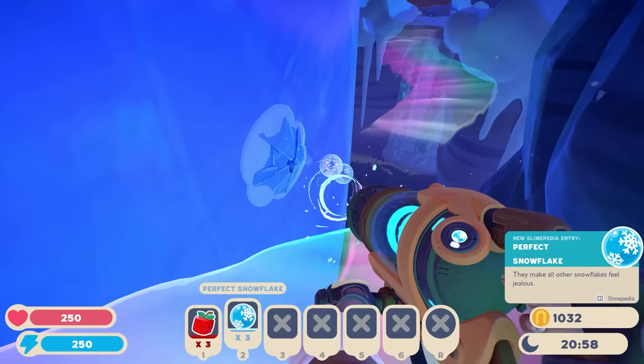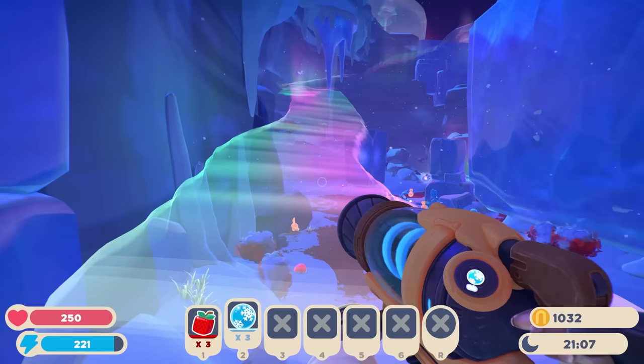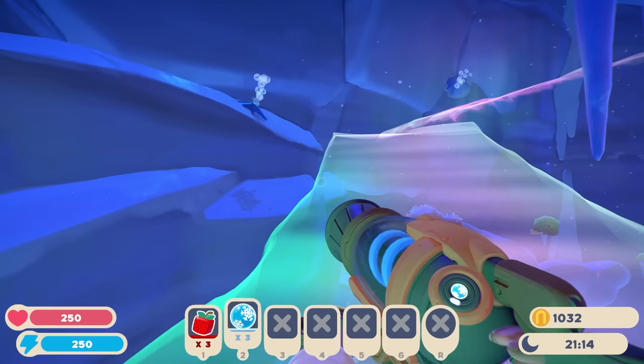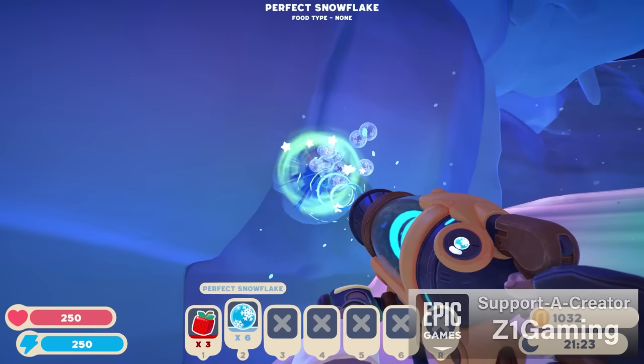What are these? 'Perfect Snowflake — they make all of their snowflakes jealous.' Oh, it's like a resource! Oh my gosh, we're taking the rainbow road up here. Phosphor slimes, hello! We got more warm perfect snowflakes. Oh, this is super neat.